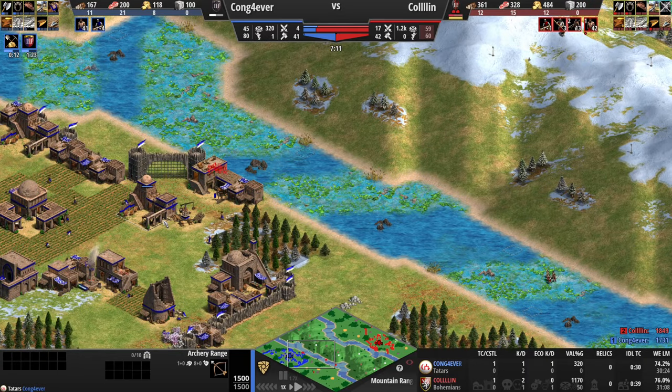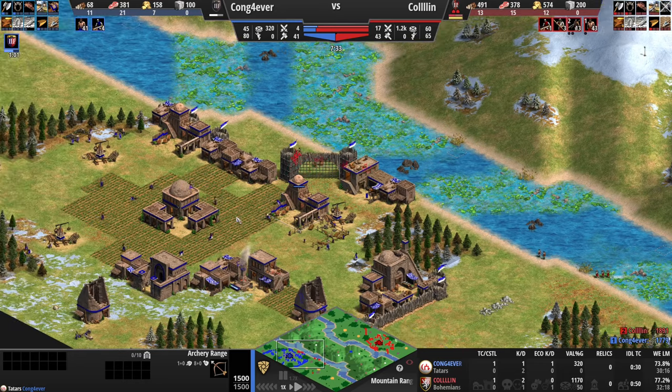He's walled as well and he's going for the archery range transition. He's playing as Tatars, and I see that and assume he's going Cavalry Archers, which is something he'll be able to use to make the most of the hill bonus. There's not much I can pressure here except for the wood lines, and once he gets up to Castle Age I'm going to retreat pretty quickly.